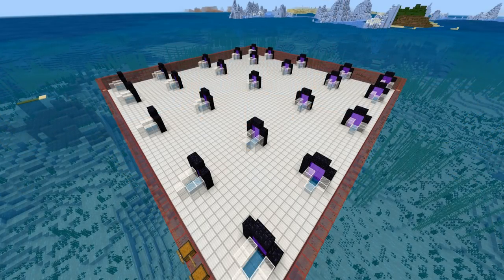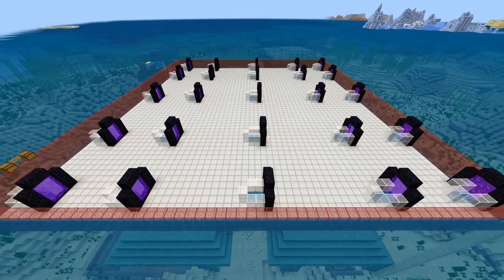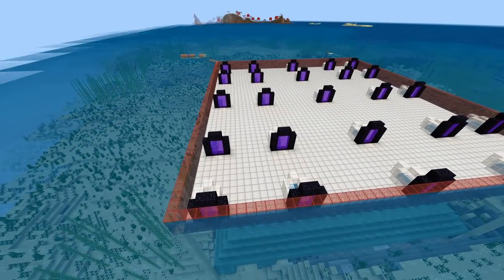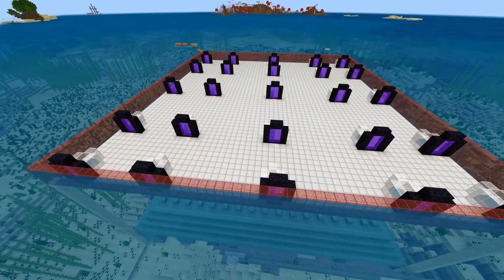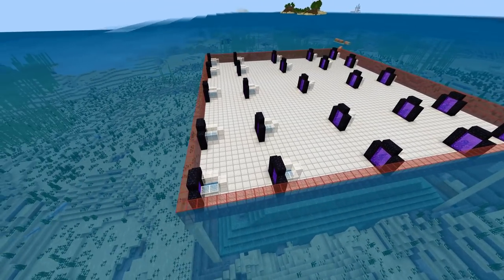The second design is a pretty modest setup and somewhat standard on Bedrock Edition at the moment. What we have here is basically a layout of nether portals. This requires two players — one or two AFK in the overworld, and another two AFK in the nether where all of your guardians will then die.